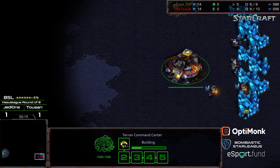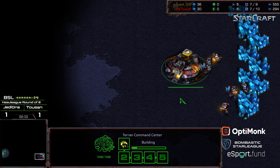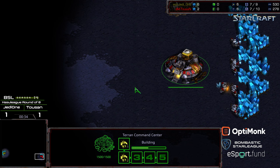This is the third match between these two, and we are tied at one apiece. In the previous match, Jedi 1 showed some really strong macro and it just went into the deep late game. On this map, we've seen Tucson play very creatively and play very aggressively at times.